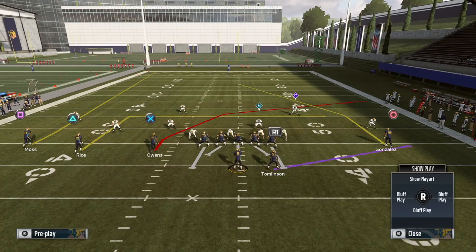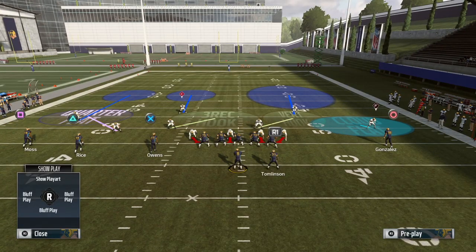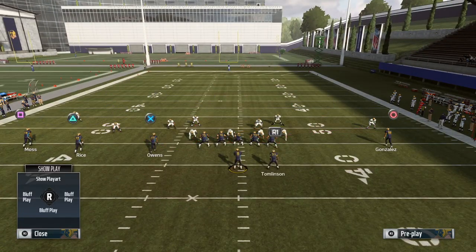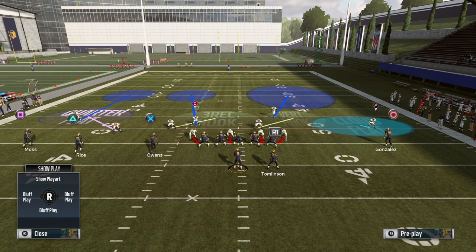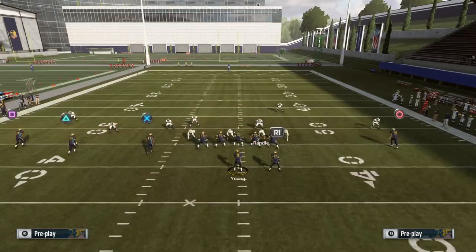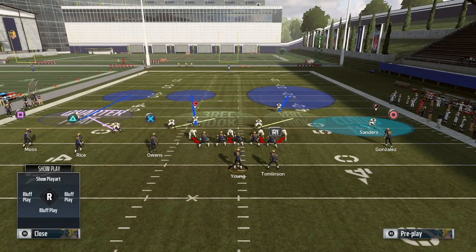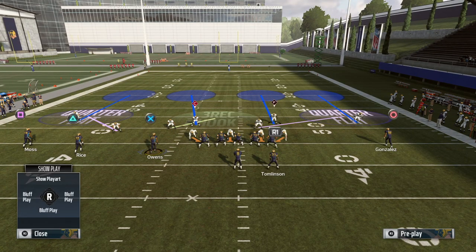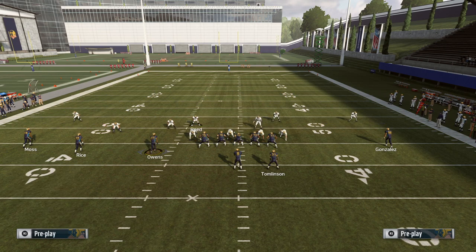The downside of Cover 6 is you can't be as aggressive against the run. You can bring down the safety on the Cover 4 side, but not the deep half safety — he bails to his half and still has to cover number one's vertical. You do have a force defender from the cloud flat, but against trips especially, if your opponent is heavy on the run game, Cover 4 Palms is better — you can bring both safeties into the box with no problem.